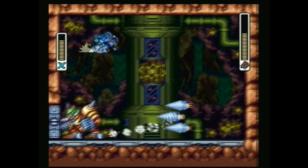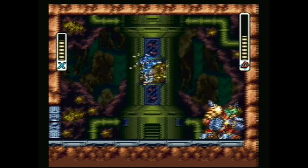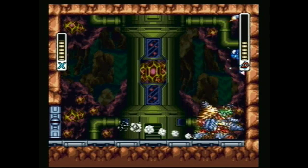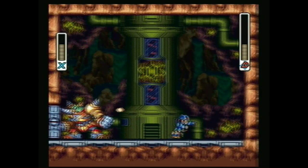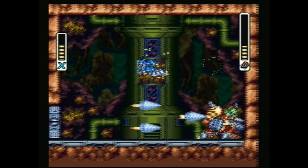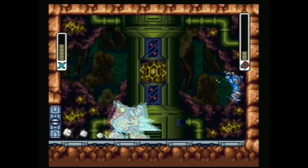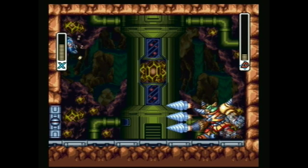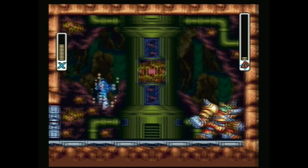As long as the wall lock-up doesn't happen, he's not difficult to dodge. This is one of the reasons why I deem the X series a bit easier overall than the classic series — because you can just hang out on the walls and can't be hit by any of his attacks.